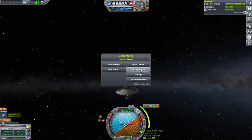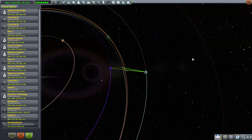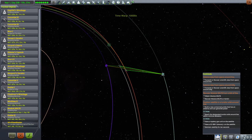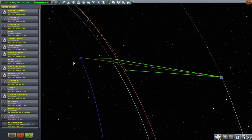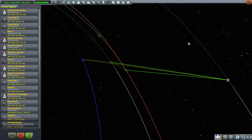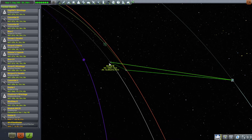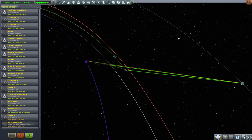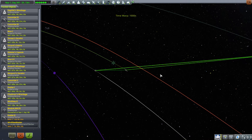Let's go back to the tracking station. The relay we're going to put around EVE will also help with our Gilly mission. We do have a contract to do more science around Gilly, and once EVE-SAT-2 arrives, the Gilly mission will have a better way of communicating with Kerbin. So we'll use the little probe at Gilly, which I think is already communicating through EVE-SAT-2 occasionally.